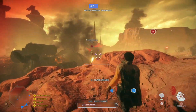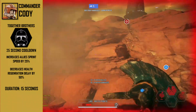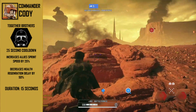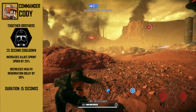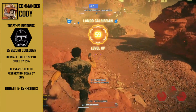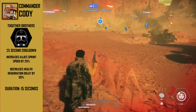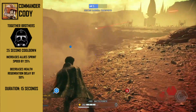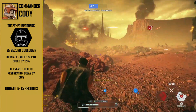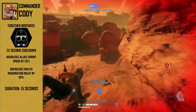His R1 ability would be called Together Brothers with a 25 second cooldown. Being the respected commander he is, Cody motivates and inspires his troops to fight even harder. This ability would grant Cody and his allies a bunch of perks, such as a 25% increase in sprint speed and a 50% reduction in health regeneration delay — meaning your health would start regenerating twice as soon as it would have before, making this really good in critical situations. This ability would also have a 15 second duration, and star cards would be able to extend the duration and the radius.